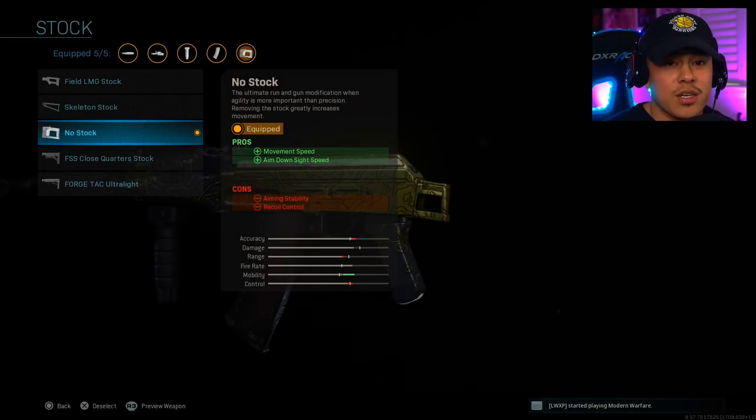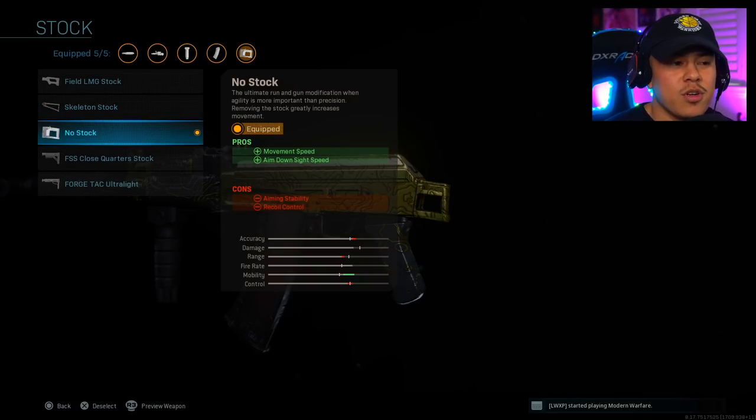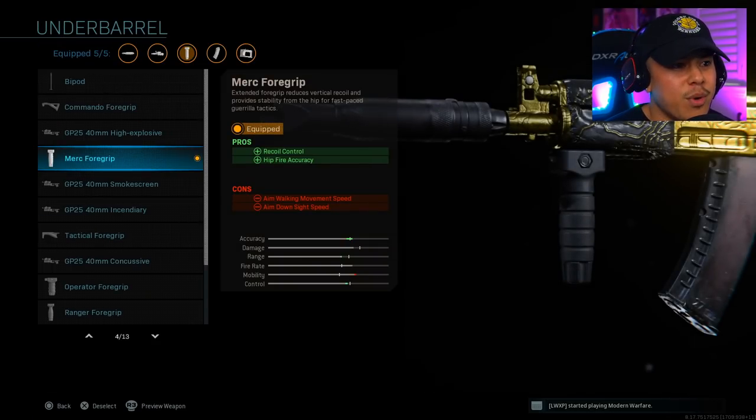For stock, I'm personally running no stock — it's a preference but it increases movement speed significantly and you can feel the difference. It also increases aim-down-sight speed. Some people may prefer the skeleton stock which increases aim-walking movement speed and ADS speed without penalties, but I've tried both and I prefer no stock for my aggressive play style.